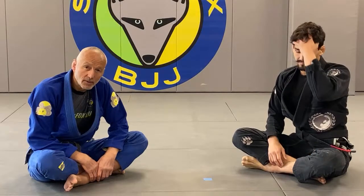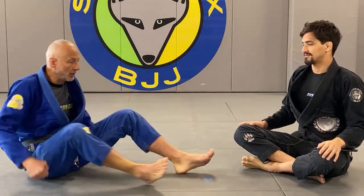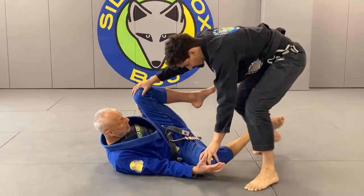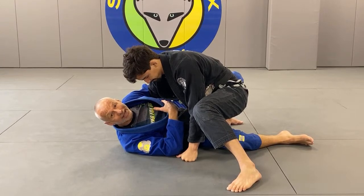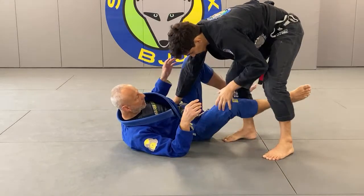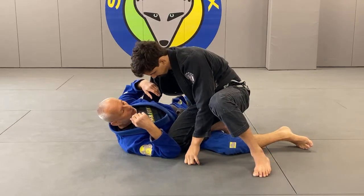The first question is from B Aziz from Morocco: 'Please show me retention guard when the opponent passes knee cut into split guard.' That's a good question. The issue is when somebody does a knee cut, their hips are just too close to me, so it's going to be very difficult to regard into a split guard — it's almost impossible to put my feet on the hips.